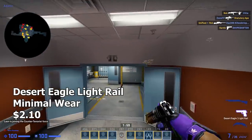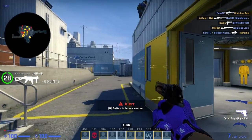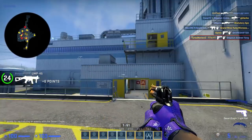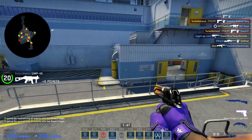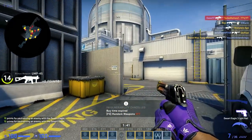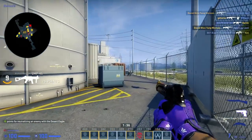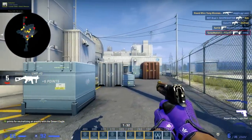The first skin on this list is the Desert Eagle Light Rail and this is a really amazing skin for such a low price. I know it's not exactly like the Deagle Blaze, but it definitely has some Deagle Blaze vibes to it. The fact that it's only a fraction of a fraction of the price is kind of ridiculous. I genuinely think that the Desert Eagle Light Rail is the best Deagle in the game for under $2.20. If you're looking for a Deagle and you're on a budget, the Light Rail is definitely your best bet.